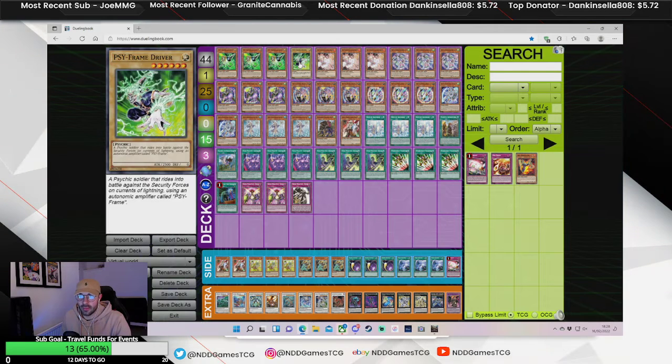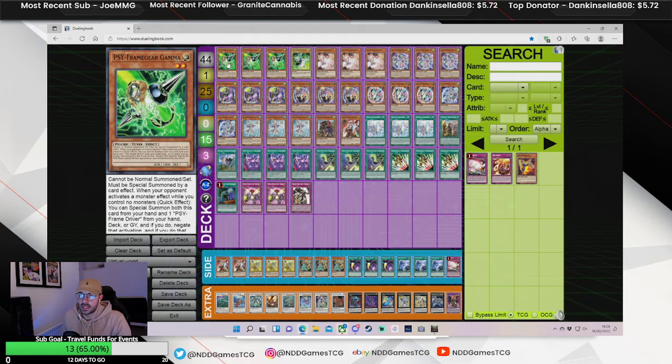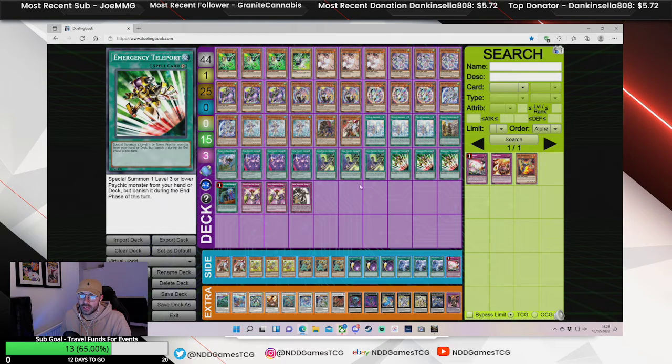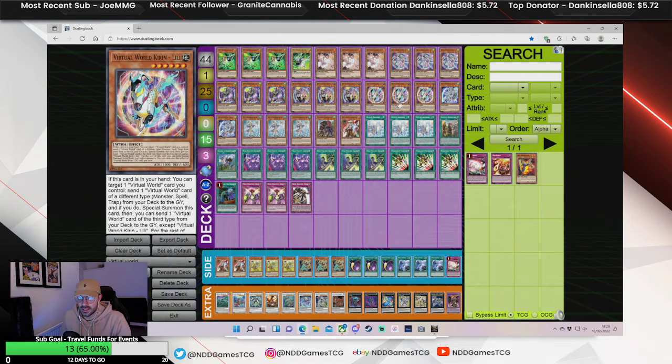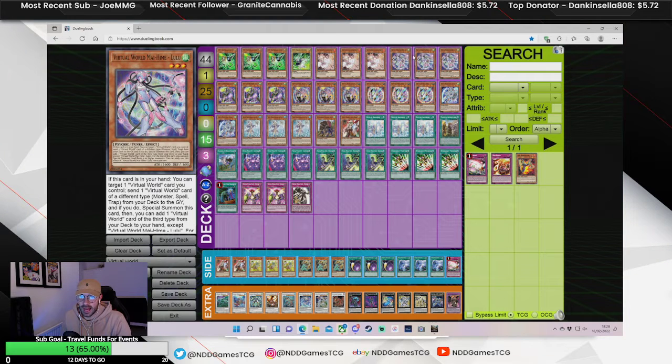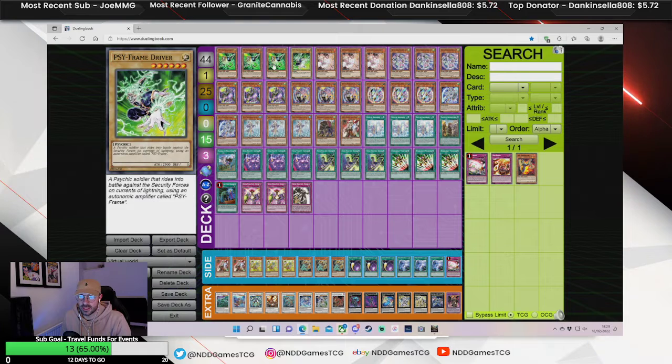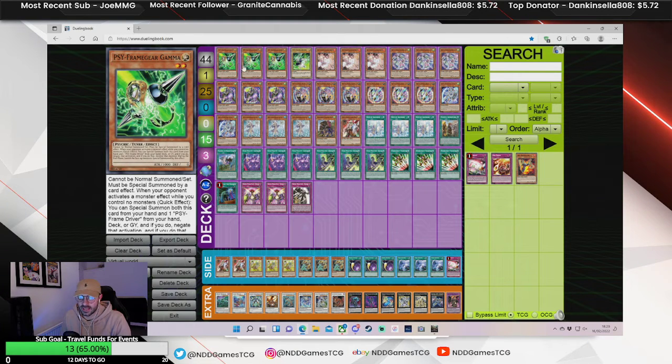Playing three Gamma — I think this card is really insane still. If you don't see a Brave Engine and you have quite a few names in hand, and they Ash your Lulu, Gamma is just really insane. I still want to include this. I could cut it to make the card count a bit lower, but I think 44 cards is fine with the Gamma package.